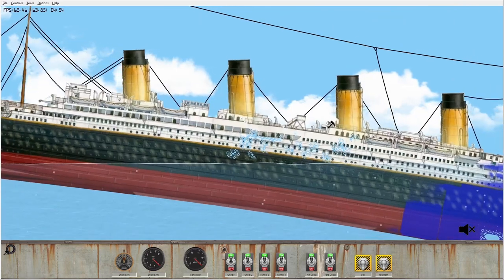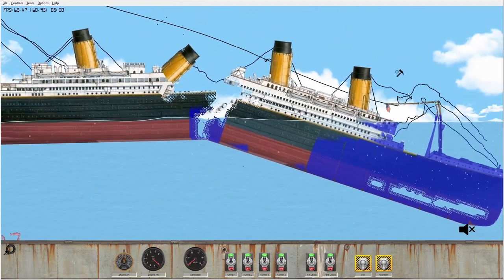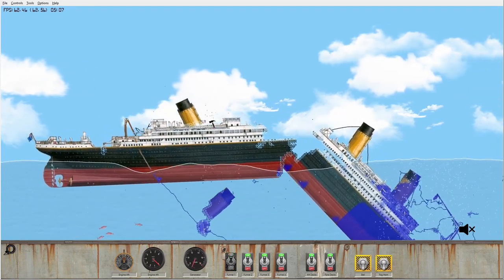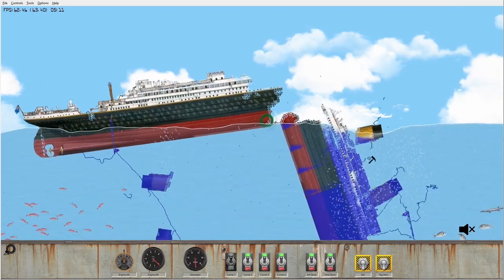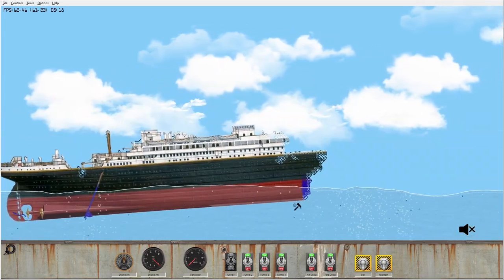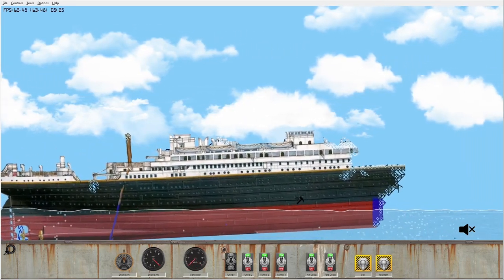If it happens, it happens. The bending is just insane — oh, there she goes, she's split! There goes the mast, a funnel has collapsed. The backup generators have kicked in — well, what I call backup generators. This is just chaos, there'd be havoc on board. She's bobbing there a little bit, power's flickering on and off.